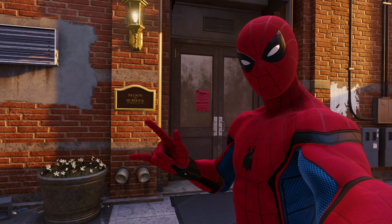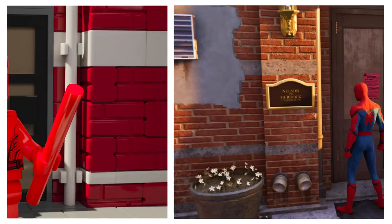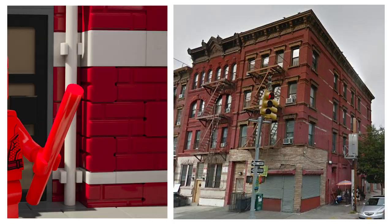I knew I really wanted to try and make the Nelson and Murdock sign as well, which is basically how I started. I looked at a bunch of references of other modular buildings to try and get the widths and all of that. And this is what I currently have. My main plan, as usual, is to use as many of the pieces as I have. One piece I had a ton of was these dark red masonry bricks, and I feel like it was pretty close to the color scheme of the Spider-Man PS4 building — it sort of looked more red than orange. Since I had a ton of these red bricks, I thought that was a great fit.